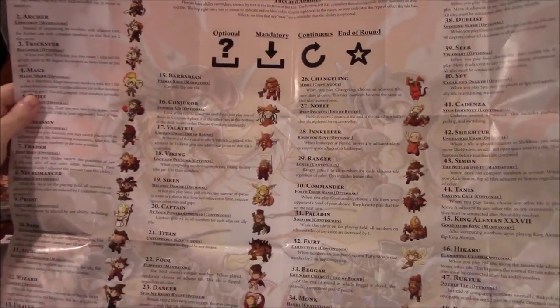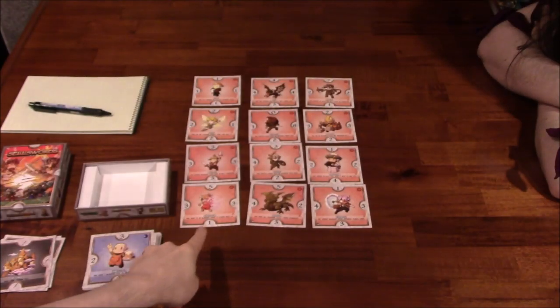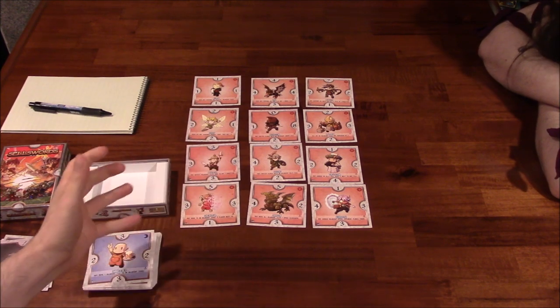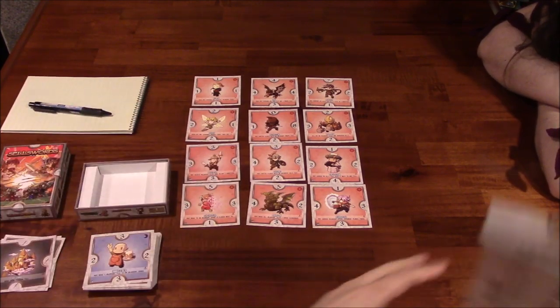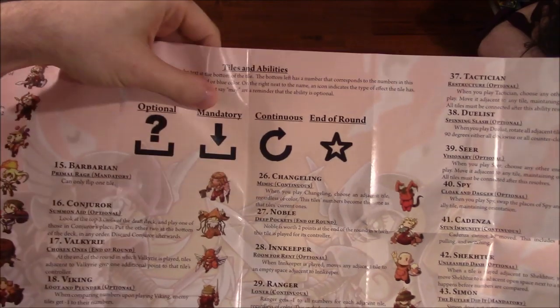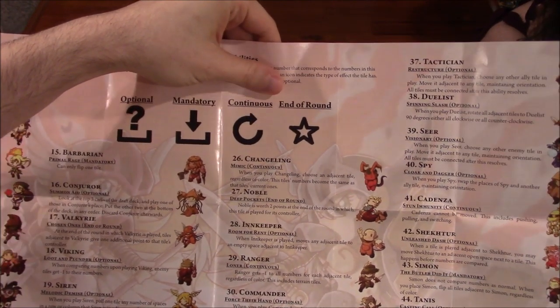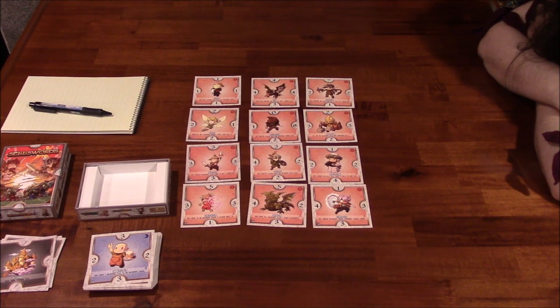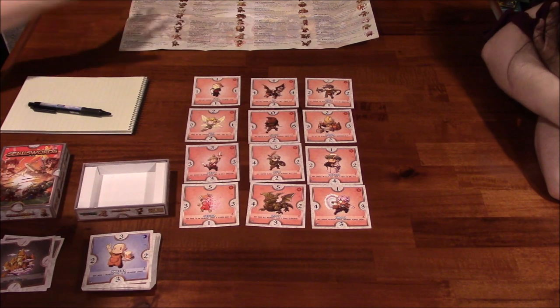That sounds easy, but there are a ton of different characters and abilities. So this is where it's going to slow us down a bit. Unless you know these cards in and out, you may want to refer to the manual as much as possible. Each of these cards has an ability on the very bottom. When you lay down a card, first you take a look at their ability and then you compare the numbers. Some of these cards let you move them around, others do different things. Some are optional, some are mandatory actions, some are continuous — so you have to keep track of stuff already on the table. There are also end of round cards. I reviewed this on my website a couple of years ago but haven't touched it since, so we're probably going to make a mistake or two.